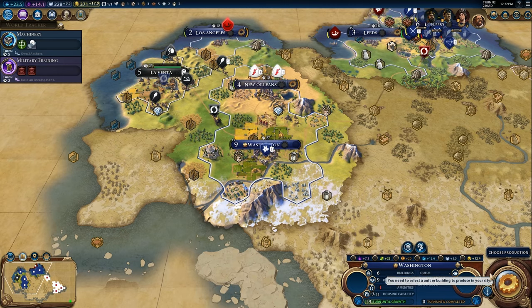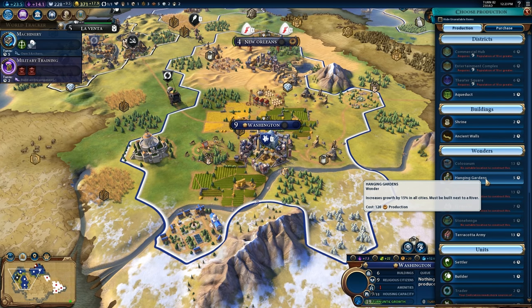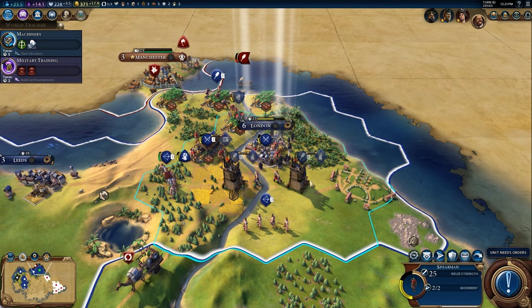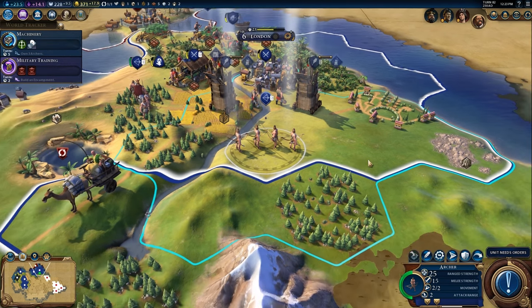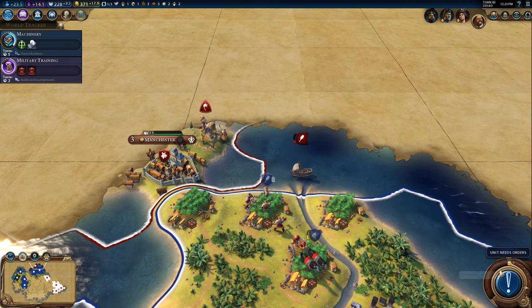Right now when you select a builder or a settler, the yield doesn't automatically turn on. That's a very small quality of life feature that I love from Civ V that took a long time to implement. Beyond Earth didn't do the same thing either — when I was first playing early builds of Beyond Earth, it sucked to not have that worker or settler selected and then have to go turn on the yield icons.